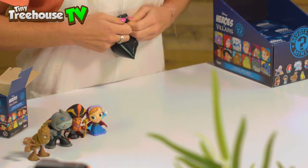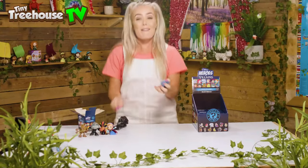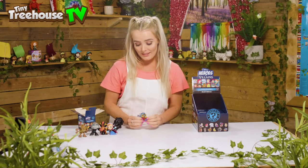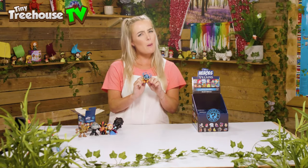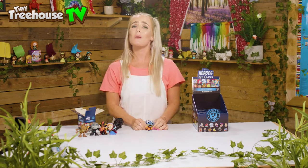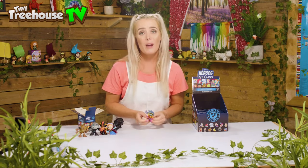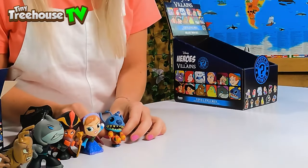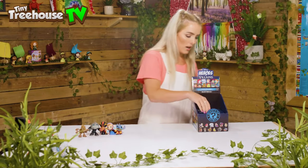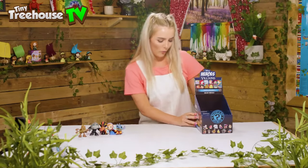We've got Stitch! Ohana — ohana means family. Stitch is a little alien from a different planet, he's a little bit naughty to start off with but he turns super duper nice and looks after everyone. I love Stitch so much! However, with those guns I think we best keep him away from Captain Gantu because they might start fighting. You live next to Anna — behave yourself!